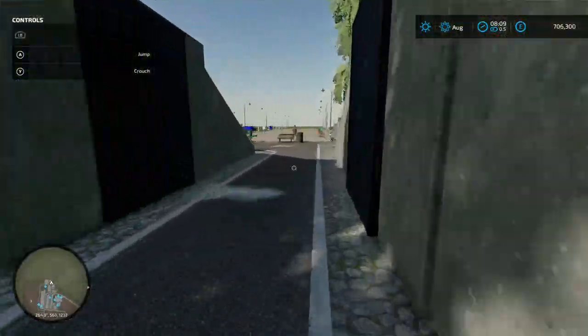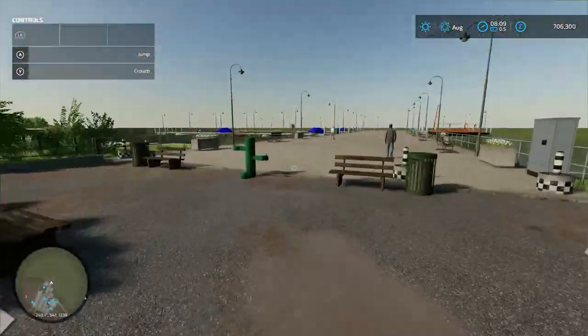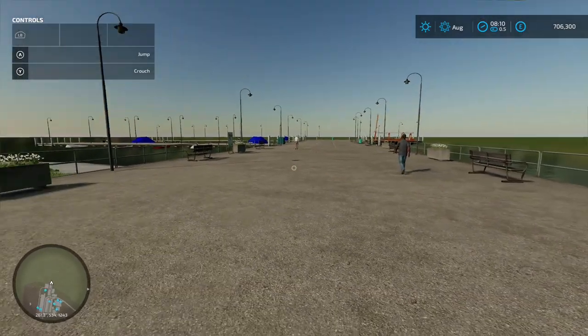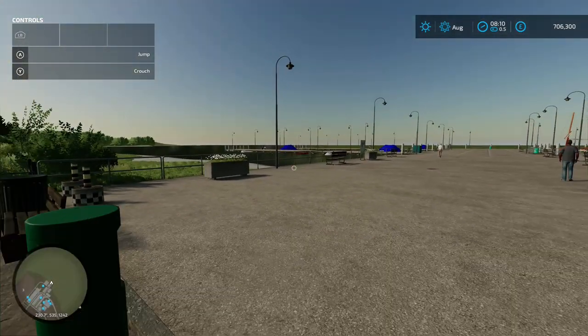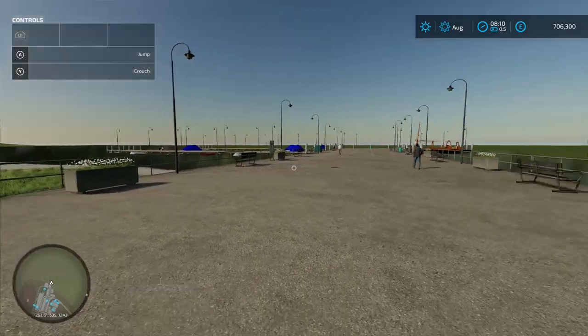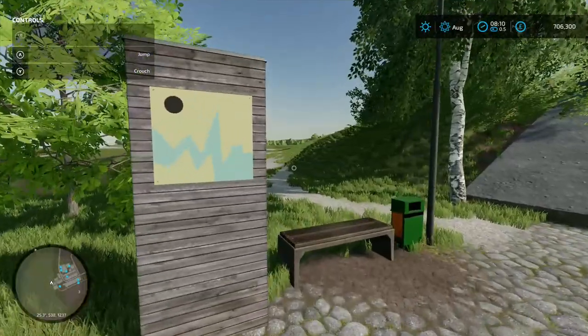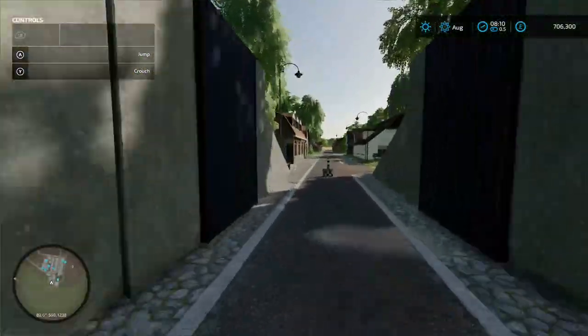Coming down here, this is the pier. That's as far as you can go — well, you can go a little bit further if you fly over in construction mode. I like that little view.